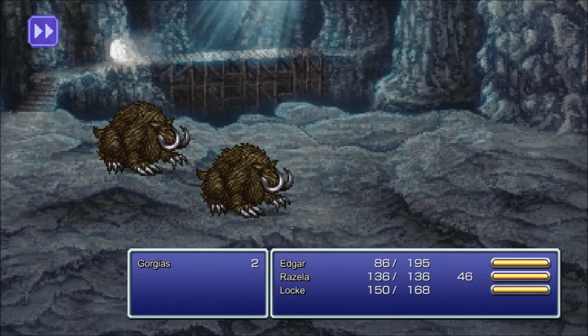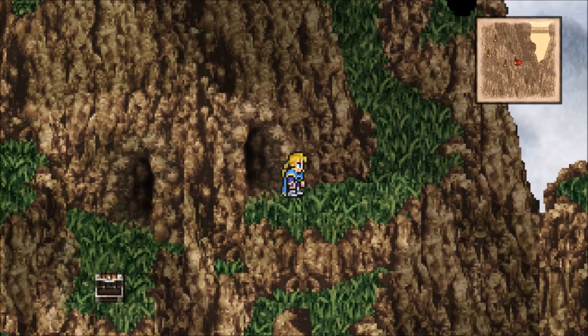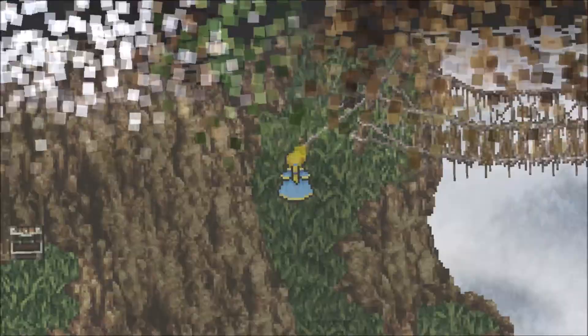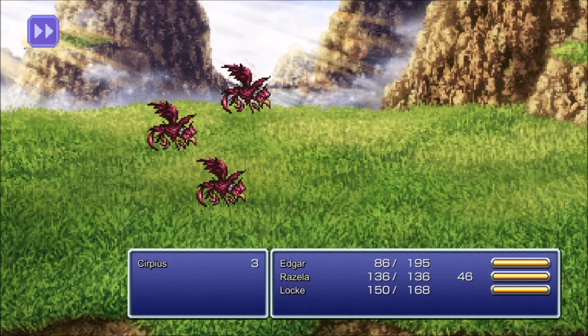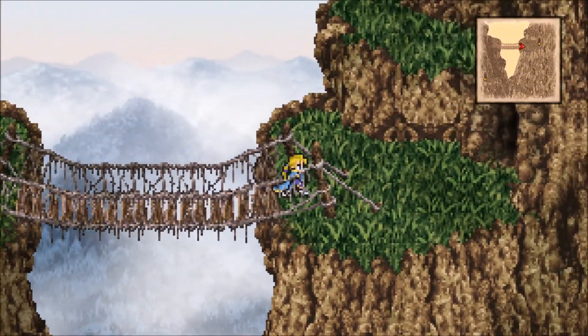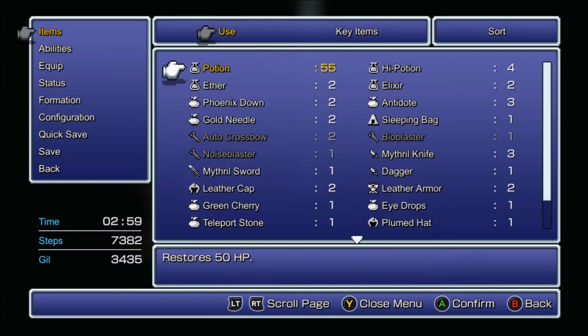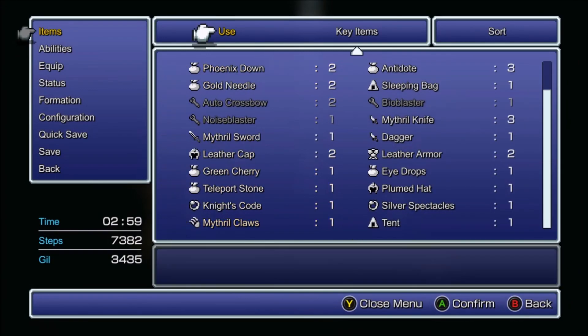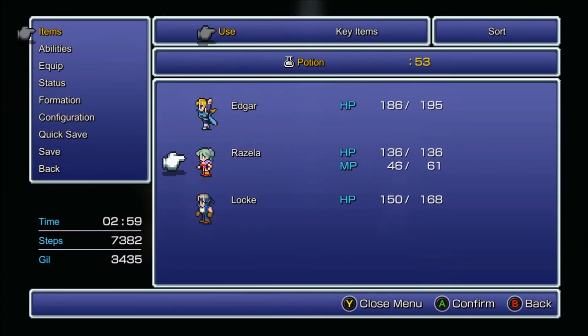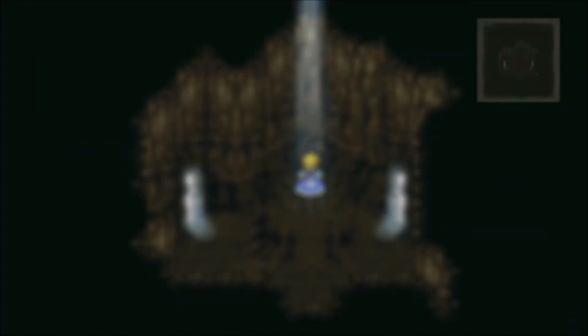There is one other new enemy in this area too. There's a shadowy figure down there. It's so much fun fleeing from every single enemy — can't even play the game, literally just gotta flee. Here is a place where you can use a tent or sleeping bag, but I'll just use potions because they're cheaper.